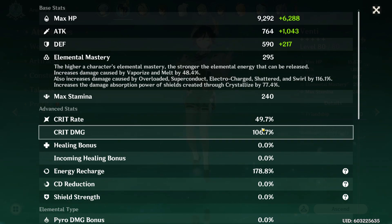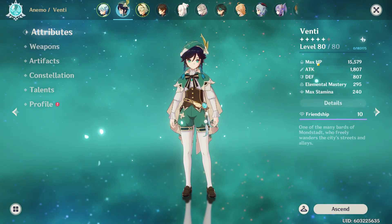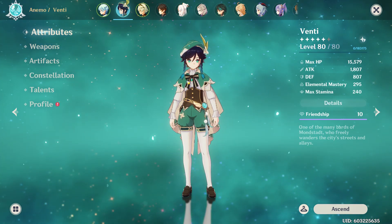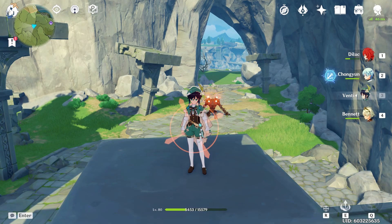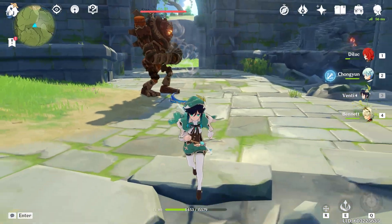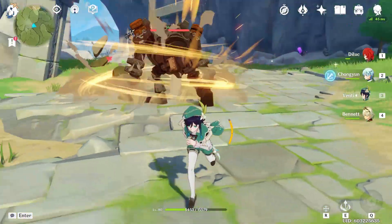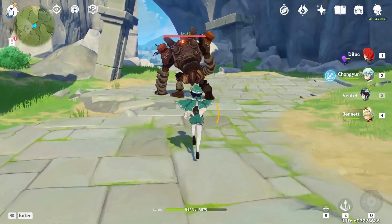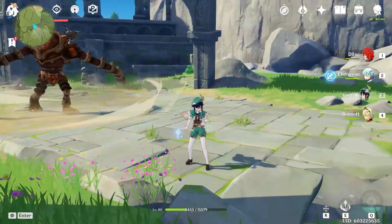I have 1800 attack, almost 300 elemental mastery, 50% crit rate, 106% crit damage, and almost 200% energy recharge. One thing you'll notice about Venti is you don't have to go too crazy into his stats — he just needs the four-piece Viridescent set. The things we're going to be looking at are his E ability, his E ability with swirl, and since this weapon has a passive we'll look at it at base value and then with the passive active.